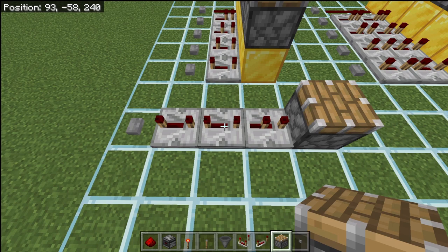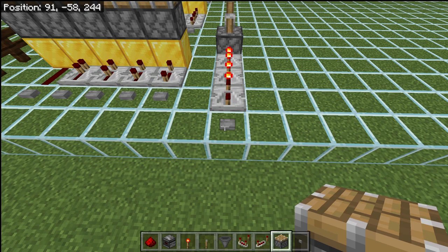You can use repeaters together in order to extend the delay even further. From left to right, we have a 4 redstone tick delay, a 4 redstone tick delay in the center, and a 2 redstone tick delay on the right. All of these repeaters together make a 10 redstone tick delay, which is the equivalent of 20 game ticks, or 1 second. We can figure that out with simple math: 4 plus 4 plus 2 equals 10. Hitting this button, you can see we have a 1 second delay.